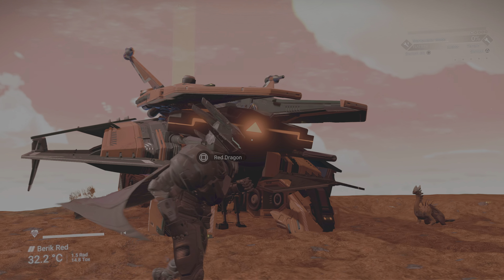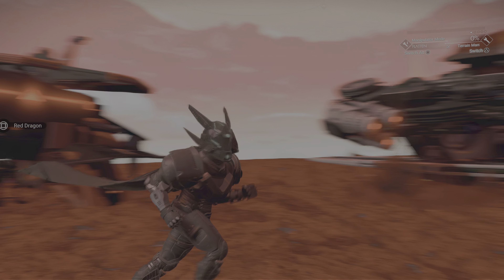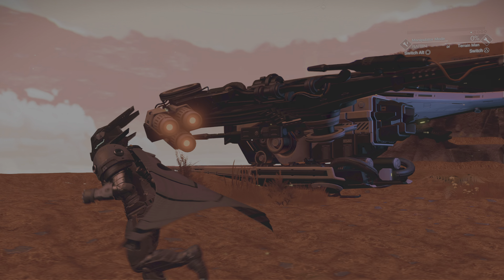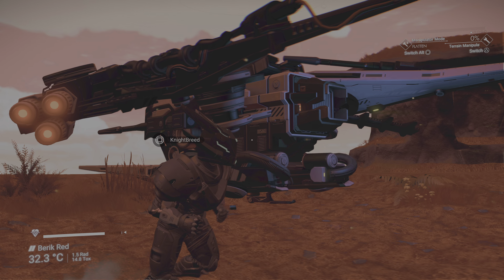So this is an A-Class which I found in Ogtea Lab Galaxy. These are all the ones I found apart from this one, which I found online by using Portoglyphs. This is an S-Class. It's a really nice ship.